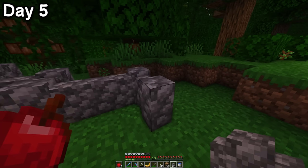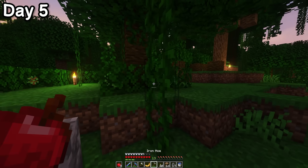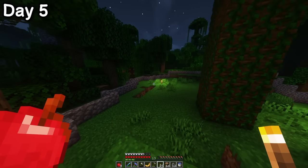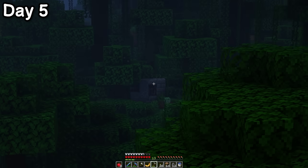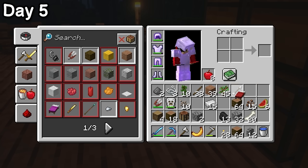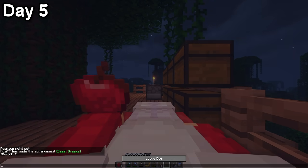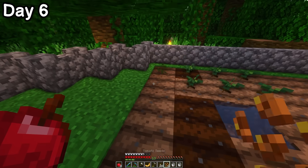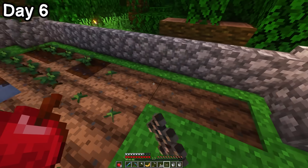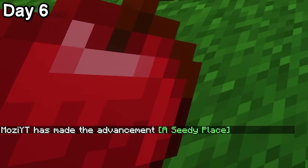I wanted to ensure I wasn't snuck up on in the middle of the night, and it also really helped to visualise where my territory ends and the jungle begins. I also dyed my bed red as an homage to the OG — if you don't get it, you should build a time machine and restart your entire childhood. I began planting every seed I could get my hands on: pineapple, tomatoes, cabbages, wheat. Why did I only just get the advancement for planting seeds?